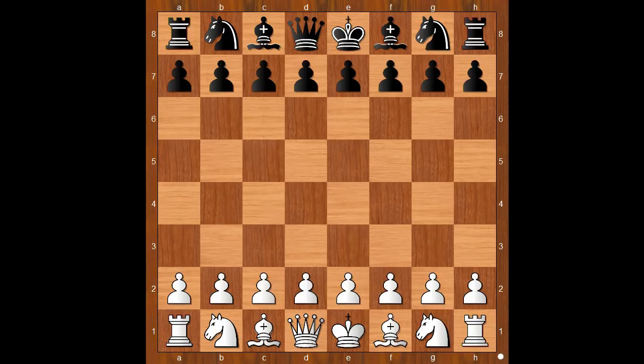Ian Nepomniachtchi had the white pieces and he started with Nf3 — a very flexible move. D5 and now E3, a bit of an unusual, quiet start. Have you heard the saying that the early morning can tell you what kind of day you are going to have? Well, it doesn't apply here. It will not be a quiet game. It will be a wild, wild one.